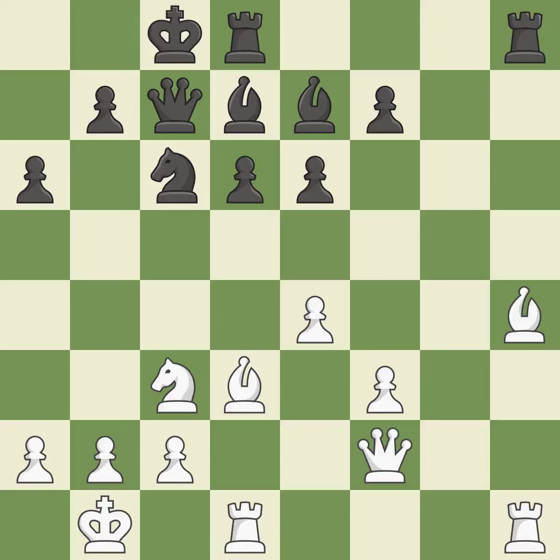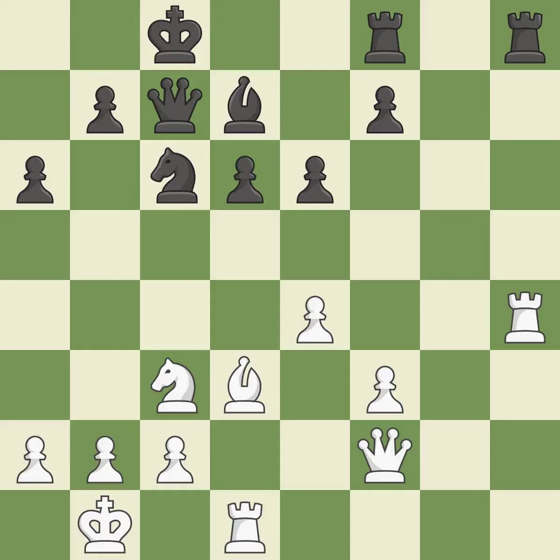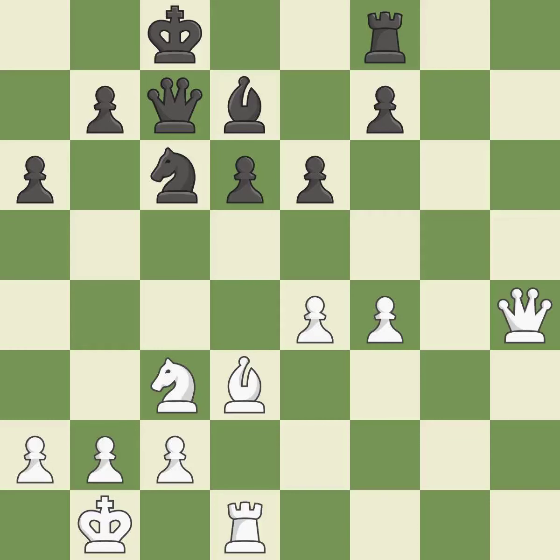That pawn's capture grants material. This maintains the balance in material with a good trade. This provides an equal exchange of pieces. This moves the queen to safety. This requires an open file — a typical technique for rook activation.